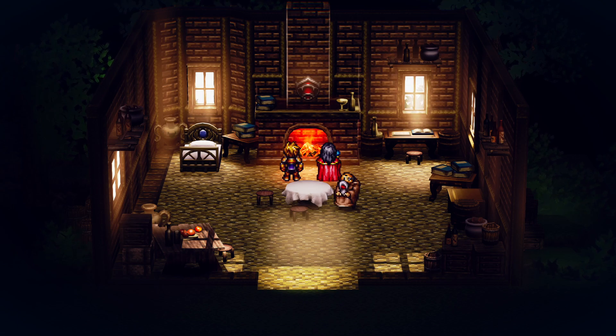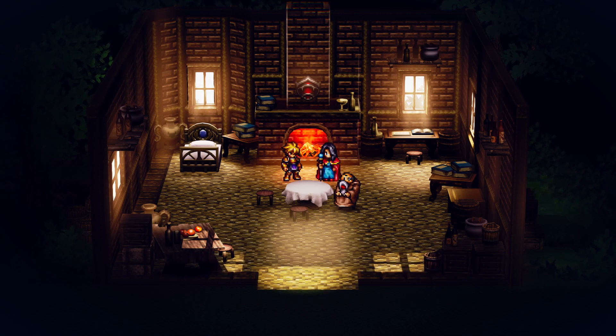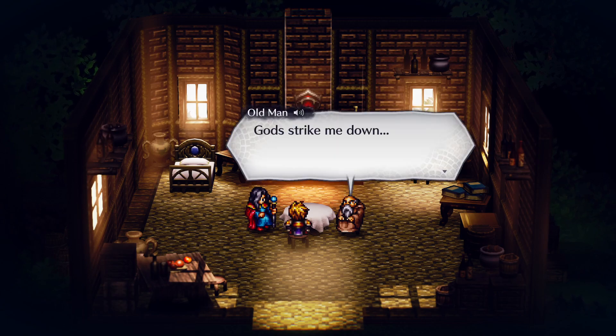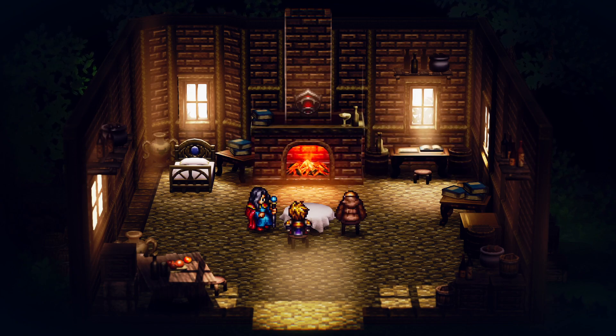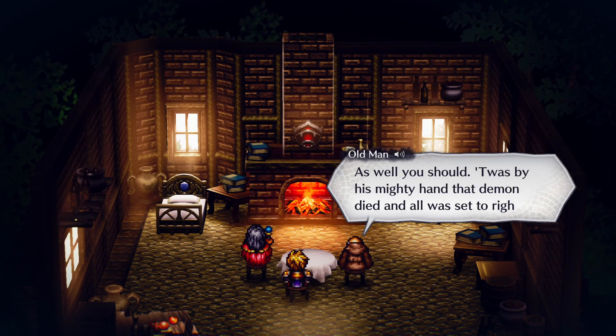The old man asks how we know of such things — it was just an older man up on the mountain. The Lord of Dark has returned, and so we seek the hero Hash's aid. He recounts how Hash's mighty hand killed the demon and set all to rights — but apparently it wasn't all set to rights, because he's come back. He should have been banished for at least a hundred years — that's how these things work.